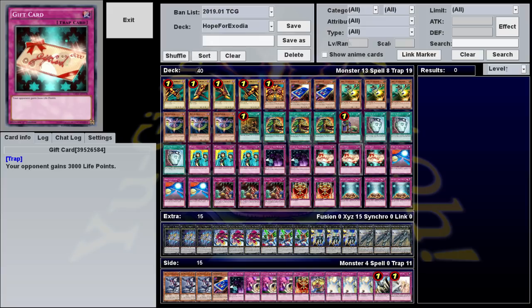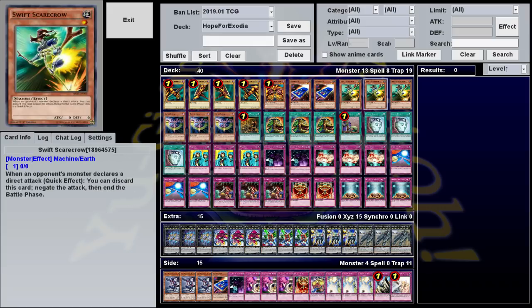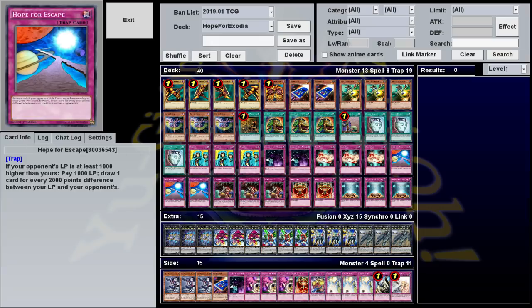Once you get down to around 2,000 or so, you have cards like Battle Fader, Swift Scarecrow, and Wabaku that can jump in and keep you from dying. If everything goes optimally — if you've activated all your Gift Cards and you have less than 2,000 life points — Hope for Escape will draw you 8 cards. This won't get you through Exodia on its own, of course, but it will go through about a fourth of your deck and get you enough hand advantage that you can safely set 5 and pass every turn.